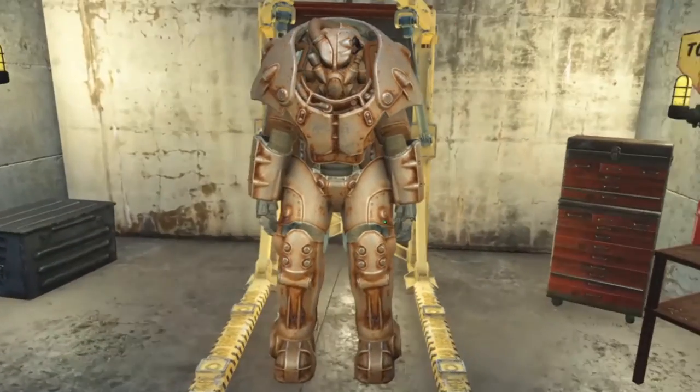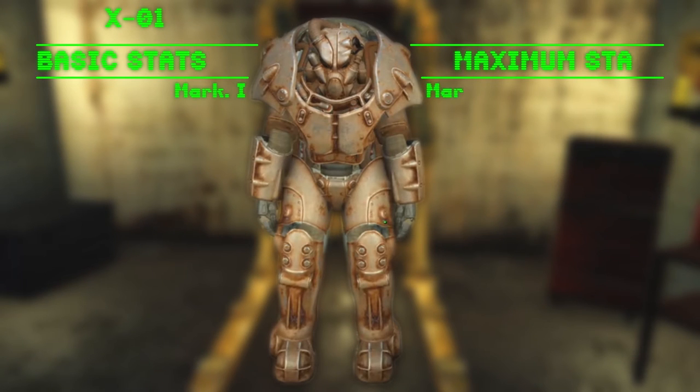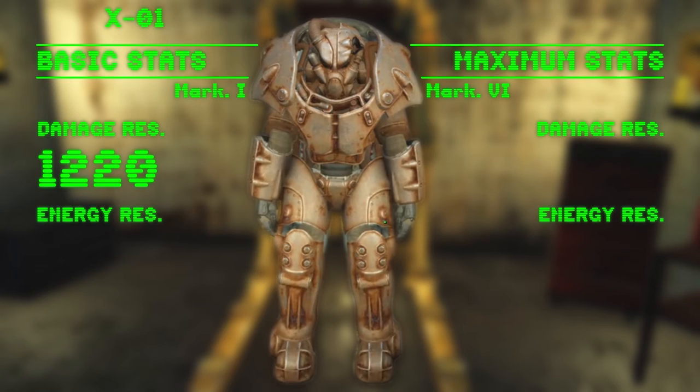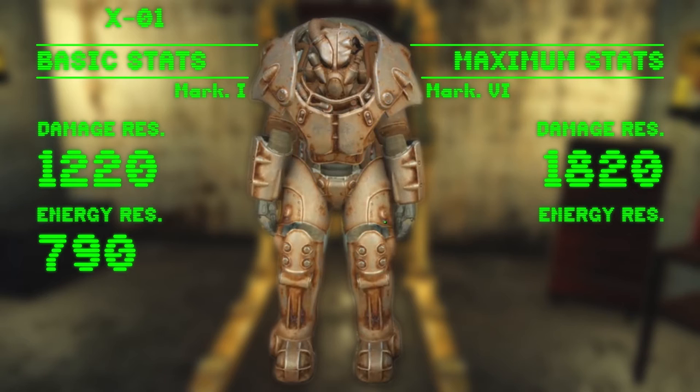The X01 Power Armor is the pinnacle of military power armor technology. Unboosted, its combined damage resistance is 1220 and its energy resistance is 790. Once maxed out, you can reach a damage resistance of 1820 and an energy resistance of 1390.